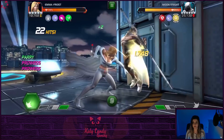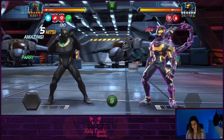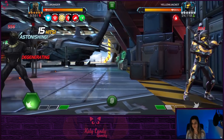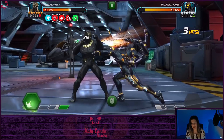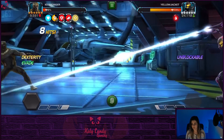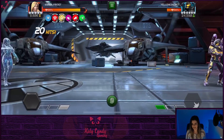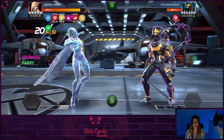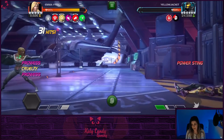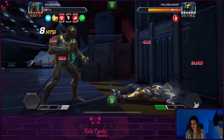Going up against this unblockable Yellowjacket — one caveat of this synergy is you have to NOT be holding block. Say you're going against an unblockable special one: if you're holding block, you're still going to get hit with it and lose the charges. When I wasn't holding block, he evaded it and lost the charges. So it will automatically proc if you are not holding block. Bring in Emma Frost against the same Yellowjacket — she dodged back and took those charges away because she wasn't blocking.